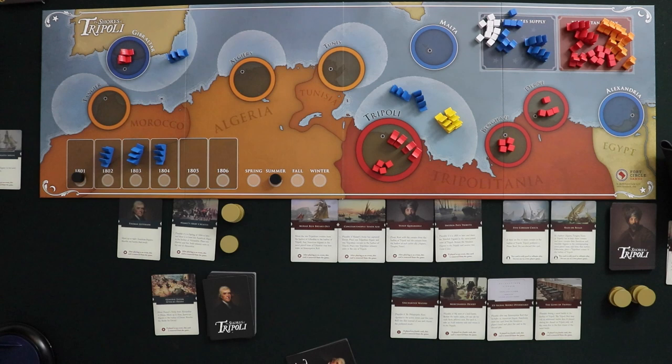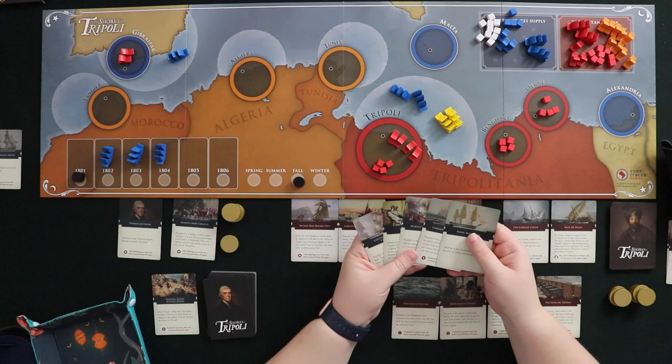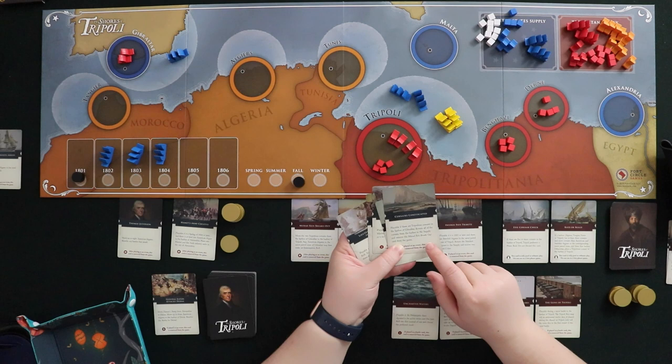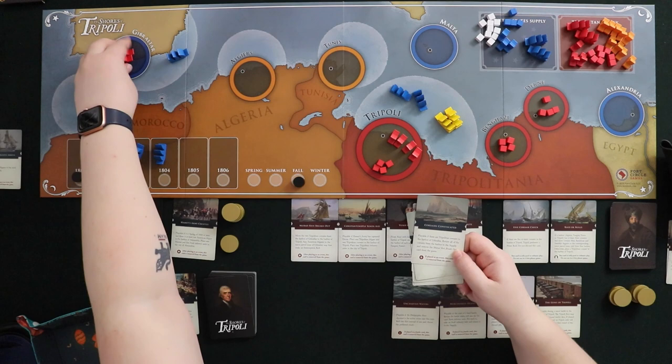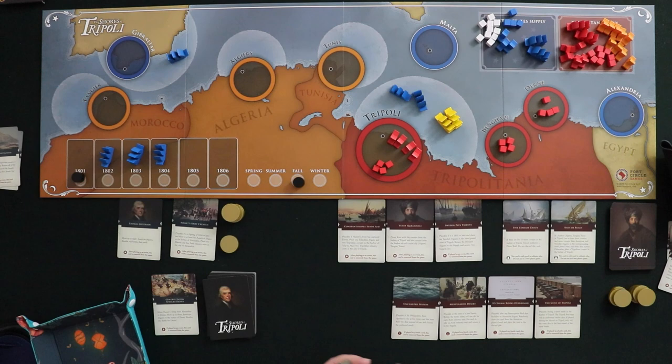Good thing this is just a sample turn so you don't have to witness my inevitable humiliating defeat! Moving into fall, I'm going to play Corsairs Confiscated. The card is playable if there are Tripolitan Corsairs in the harbor of Gibraltar — return all Corsairs from that harbor to supply and remove Murad Rais Breaks Out from the game. So I take those Corsairs out, put them in supply, and both the event card and this card are now out of the game. Now I can move that frigate from Gibraltar later without any concern.